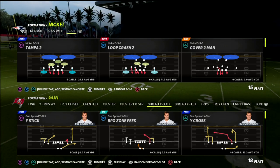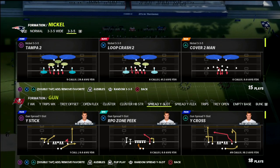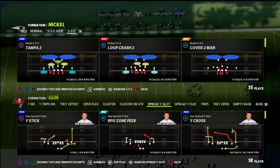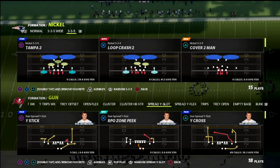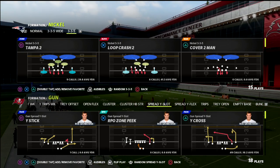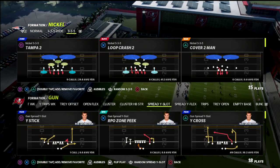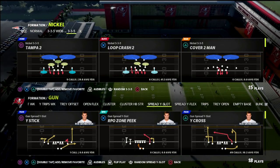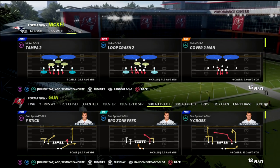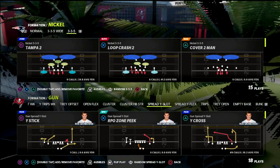Today we're talking about the Y-Cross passing concept out of the Air Raid offense. I do want to let you know that I have an Air Raid offensive guide. If you want to get all of my Madden 22 offensive and defensive guides, they're all available in my Patreon — all of them for just $10 a month. I'm going to put a link in the description of the video.